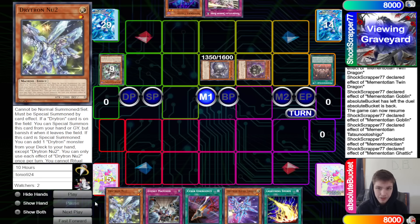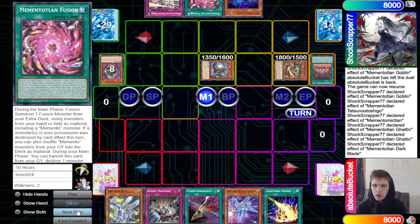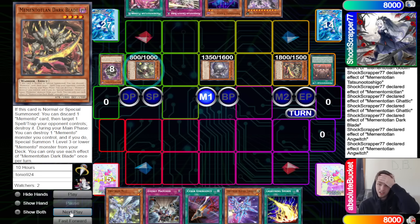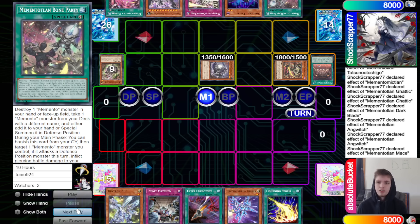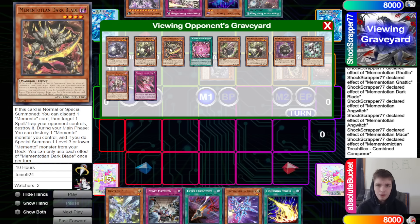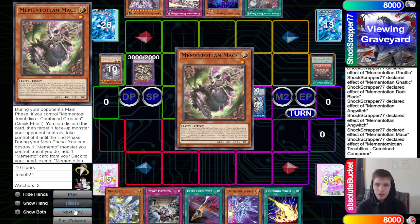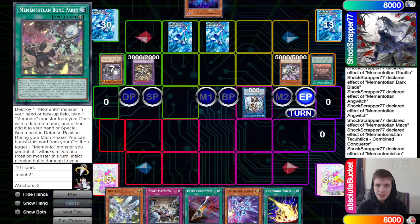Field spell effect special summons back, Gatik effect summons itself out. New chain link Gatik adds back the fusion spell. Dark Blade effect pops, special summons Ange Witch. Witch effect searches Combined Creation. Witch pops and summons back Mace from graveyard. Mace effect searches Bone Party. Fusion spell puts back three, summons Combined Conqueror — effect activates, Witch effect dumps Dark Blade, Witch, and Seahorse. Link off into IP. Put back five, summon Combined Creation. Set Cranium Burst, Bone Party, and fusion spell. End phase, pass turn.